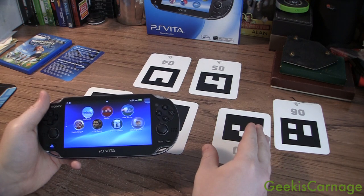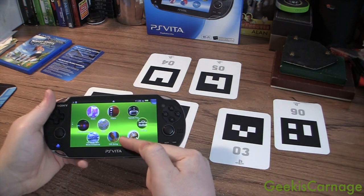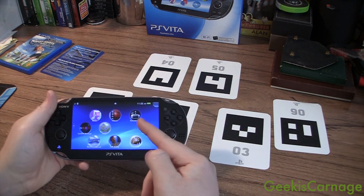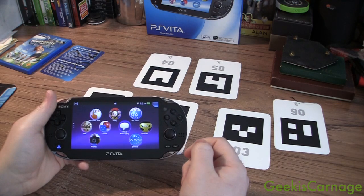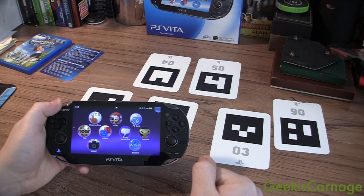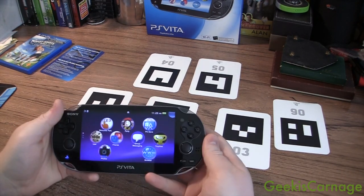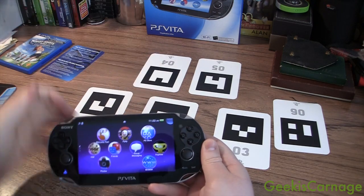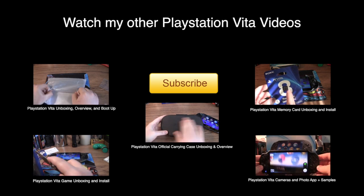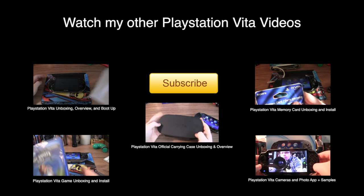That was my demo of the AR cards that came with the PS Vita. I showed you Cliff Diving, I showed you Fireworks, I showed you Table Soccer. All three of them are available on the PS Store — free. So get your AR gaming on. Thank you for watching. Please like, comment, and subscribe. Follow me on Twitter, like me on Facebook — all links are down in the description. I've been waiting for this for years, ever since the original PSP. I told myself I wouldn't get another PSP until the PSP 2.